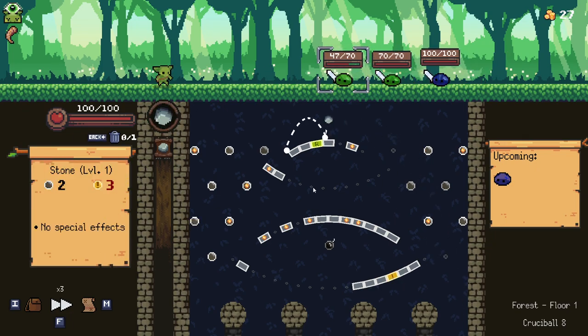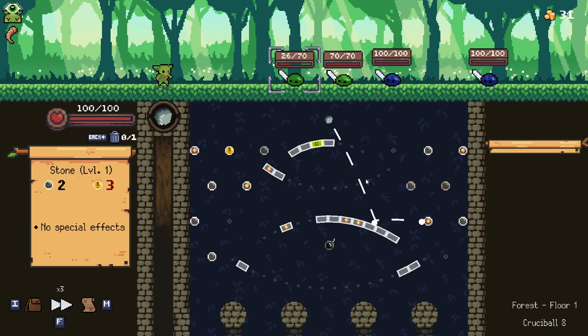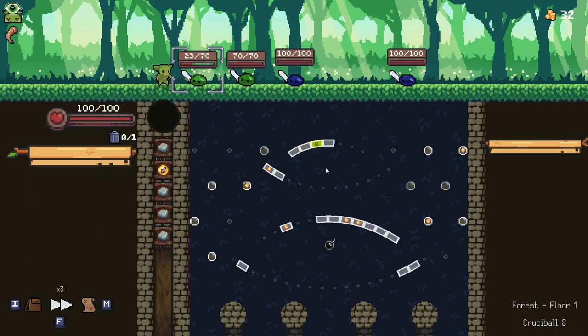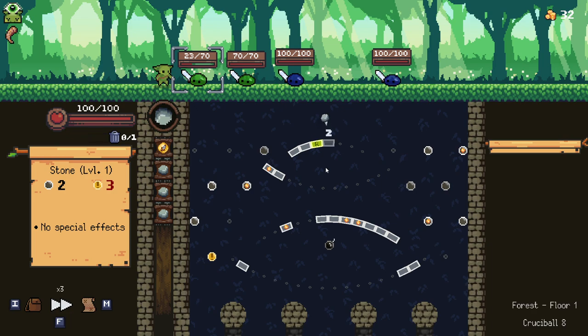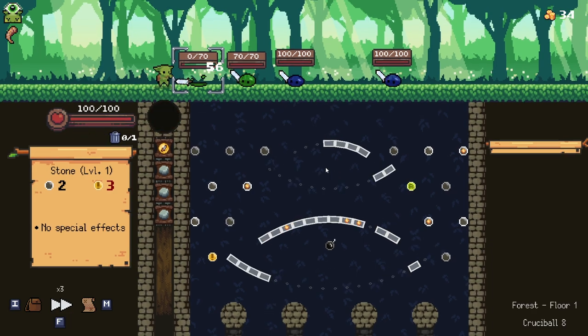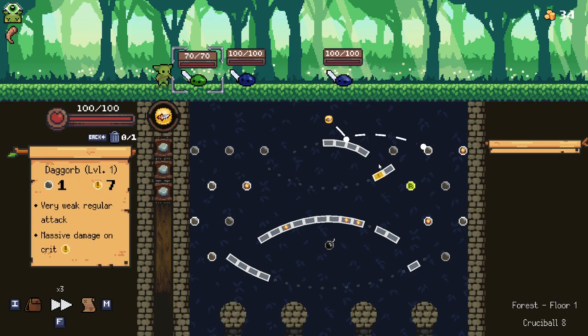He basically created this build with like four specific items that makes it so that you literally cannot die. It's impossible for you to die and everything dies just by you passing your turns. It was absolutely ludicrous — honestly one of the craziest builds I've ever seen in Peglin. And it didn't take that many items to get it going either.